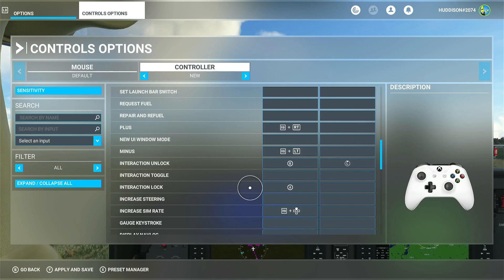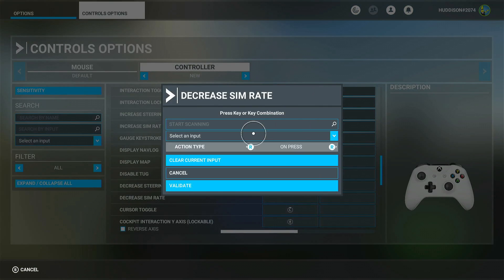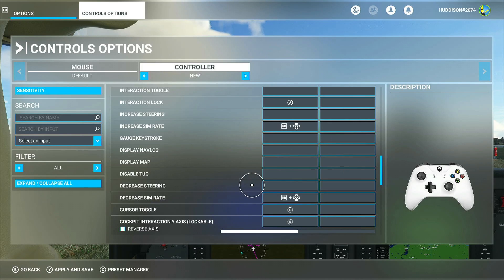Press Y to apply and save. Then scroll down to decrease sim rate — likewise I'm going to use right bumper and D-pad down. By the way, it's up to you where you put these; you can put them on single button presses if you have enough buttons. I've got all my buttons assigned to something else — there's only so many on a gamepad. So decrease sim rate: right bumper and D-pad down. Go there, press A, start scanning, press A again, right bumper D-pad down — that's picked up and registered. Validate, press Y to apply and save. That's now applied to my profile.